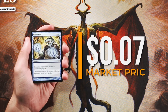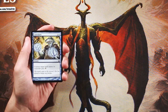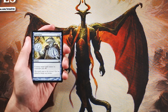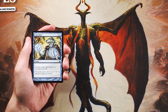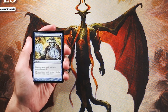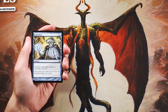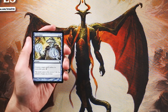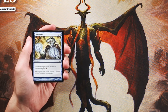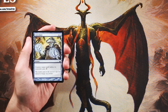Convolute is our first card — an instant for two and a blue that counters target spell unless its controller pays four. It's a pretty straightforward counterspell. It's not amazing by any means, but in a blue control-style deck it's perfectly fine. The opponent does have the out of paying four, but they still have to sink mana into it. It's not a bad counterspell, but it's certainly not going to be the pick here.